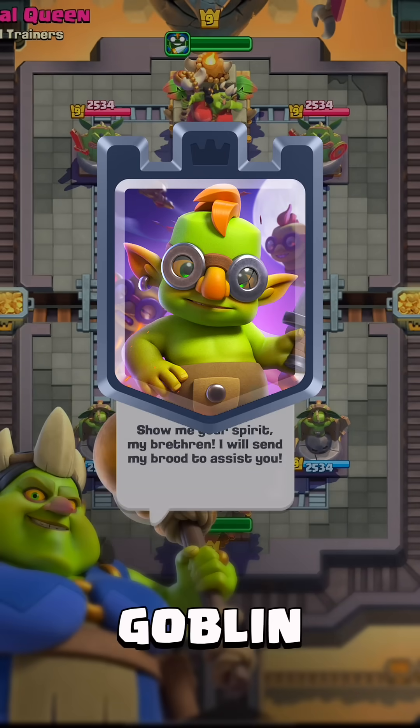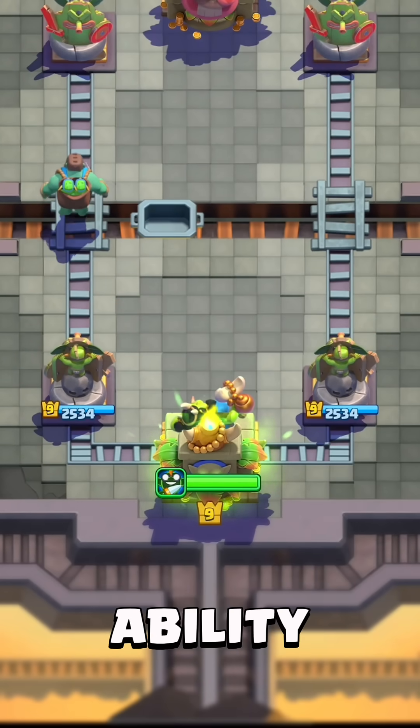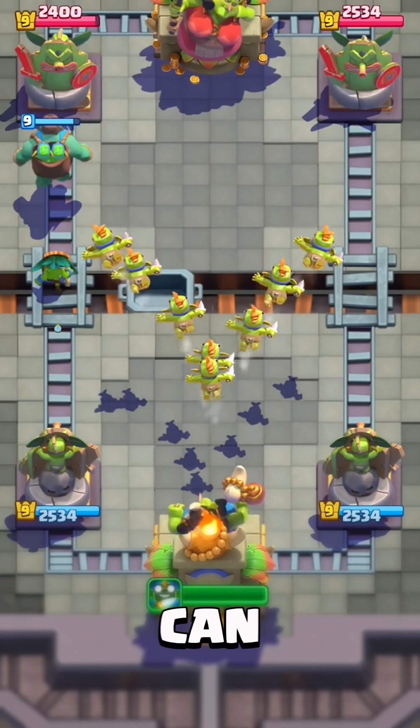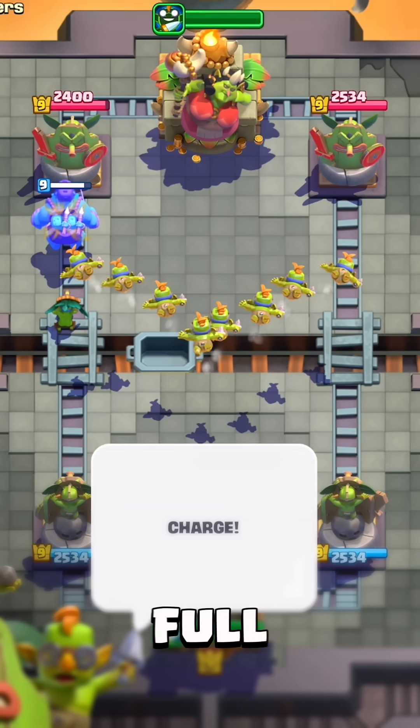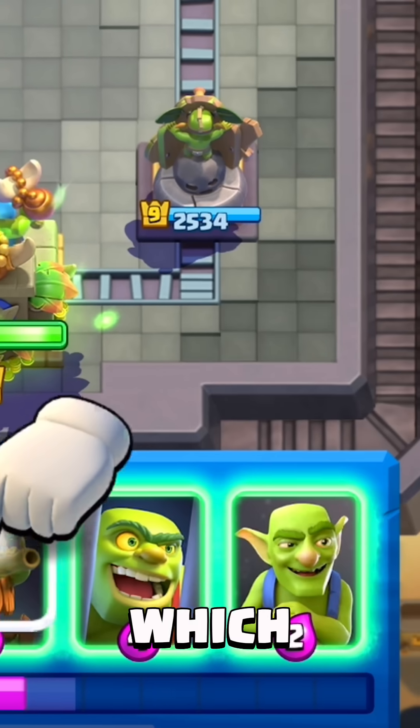She can only be used in this game mode but has a broken ability. Every goblin card you play can charge your goblin bar. Once it's full, it will spawn eight flying goblins with the next goblin card you play. You will notice it by the card's frame, which will glow up green.